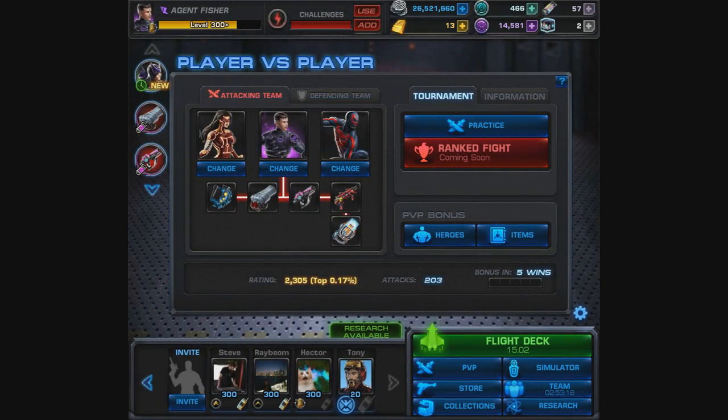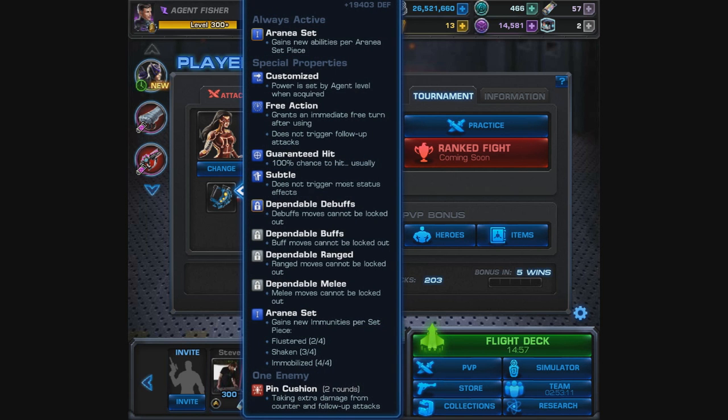For set piece number one, it's the Exo Generator, which was part of the research in the spec op task list. This piece of the Arrhenia set is a free action, which is nice to have. It also has guaranteed hit, it's subtle, and by itself it gives you dependable debuffs so debuff moves cannot be locked out. It also causes Pin Cushion to one enemy.